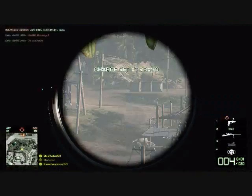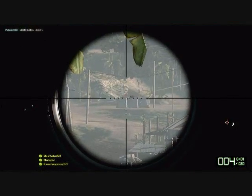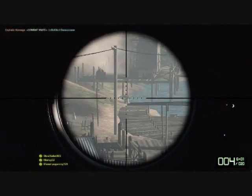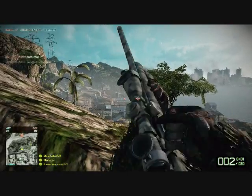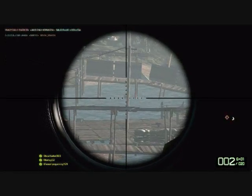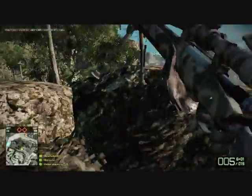Right here I launch a nice mortar strike — I don't think I get any kills, I think I launch it a little too late. One thing you gotta do when you're launching a mortar strike: you gotta be careful so that the enemy does not see you when you're launching it, because they will snipe you very quickly so that you do not get that mortar strike off.